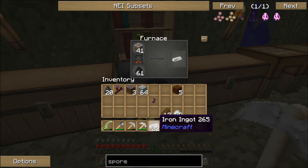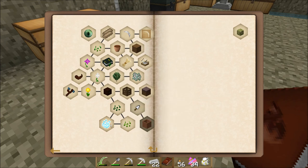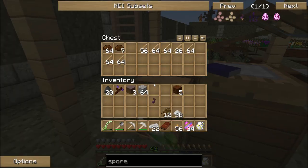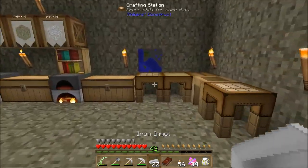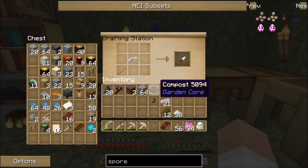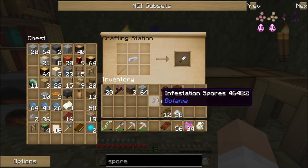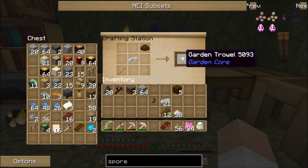I've got bunches of iron and bunches of experience from cooking that iron up. There's still a couple of things to do — there's a new quest I don't remember seeing before. Now that I have iron I can take a piece of compost and a stick and make a garden trowel. There are three different kinds of trowels in this pack. This trowel here is the botany one — I don't particularly know how that one is used. The one I'm after is the garden trowel from Garden Core.